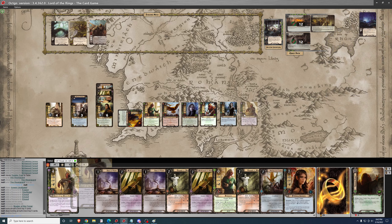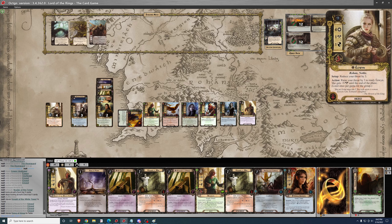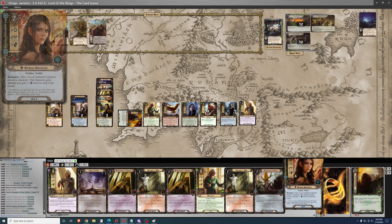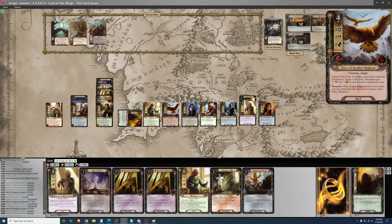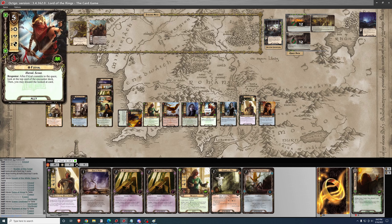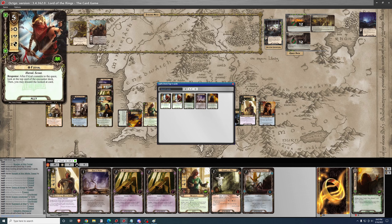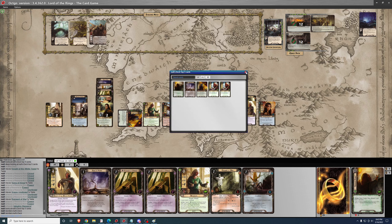Let's get a fresh shuffle and take it seriously — there may be a boss in here or something. I'll play Song of Kings for one resource, then Knight of the White Tower for four, Arwen for two, and Raiment of War on the Knight of the White Tower for two. Looking at the top 5 with Imladris Stargazer — none of them look useful since I already have Firyal. So I'm not going to Vilya anything this round.